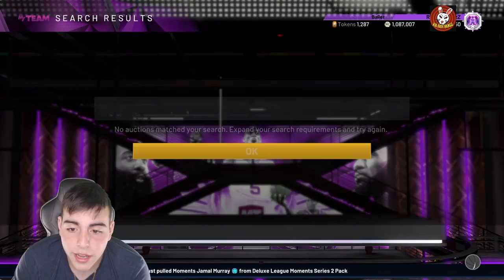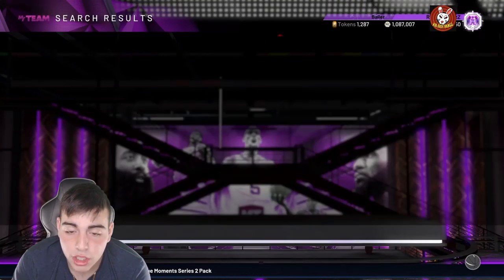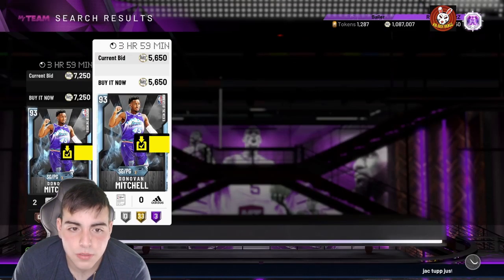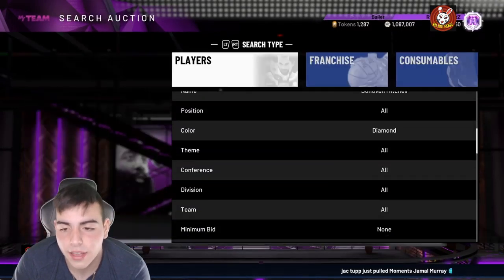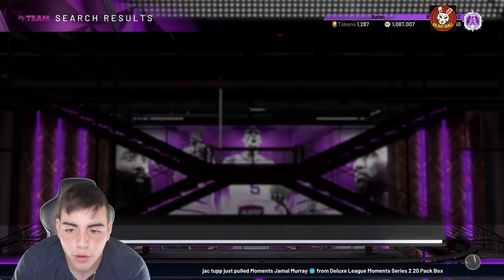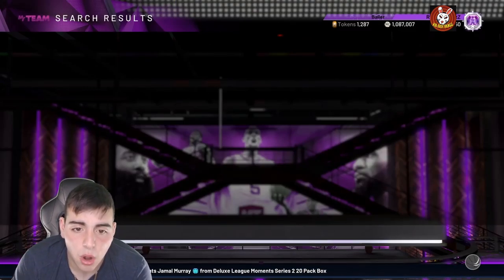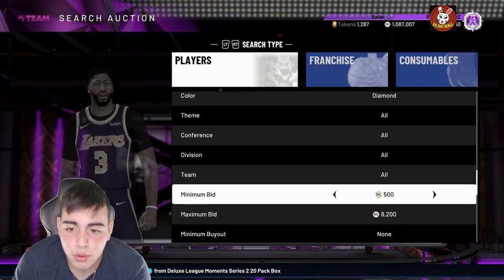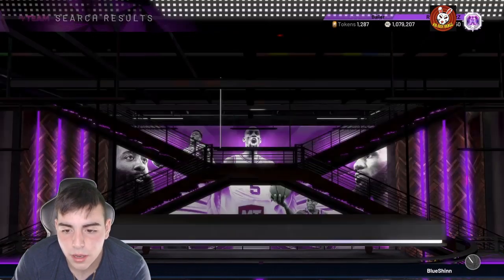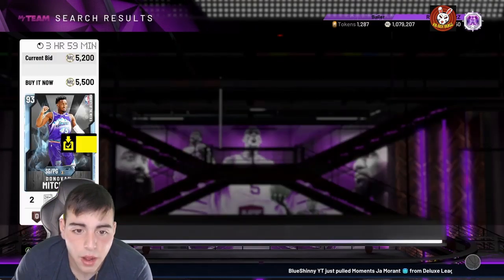This card went from about 300K to 7K in seconds. The Nikola Jokic is so expensive — he's at around 100K. I don't know if I want to spend 100K on the Zach Levine set. The whole set is up a lot, so if you do have them, please make sure to sell them. The market's still really high.